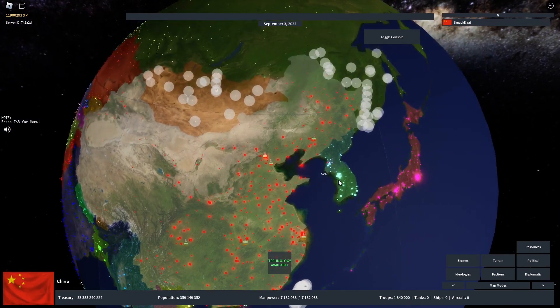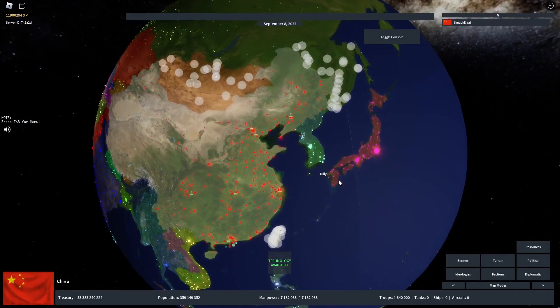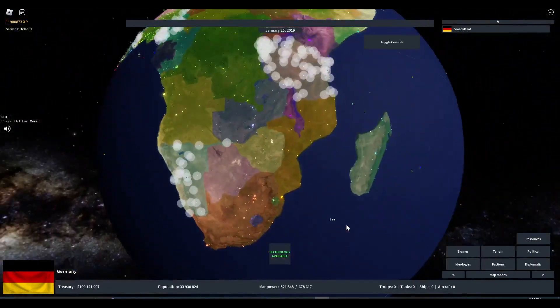Another major change is you only need necessary cities to form a country instead of the whole country. For example, China only needs the necessary cities — which are now part of Russia — to form the Qing Dynasty, and Germany only needs some cities in Poland for the German Empire.